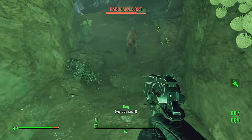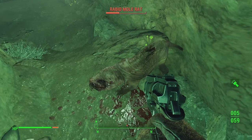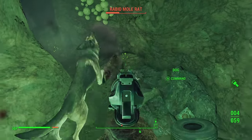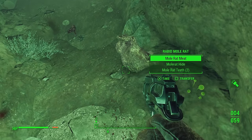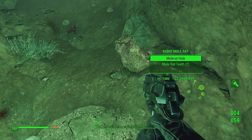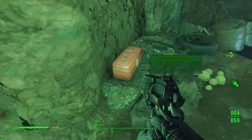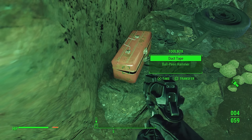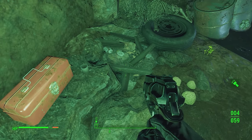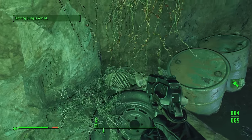Another mole rat — go for the headshot. It's a rabid mole rat. Almost called him D-Dog since I've just been playing Metal Gear Solid — a bit unfortunate. In here we've found a gold-plated flip lighter, duct tape, a hammer, and an oil can. I think all these metal parts are going to be useful when we want to create and upgrade armor.